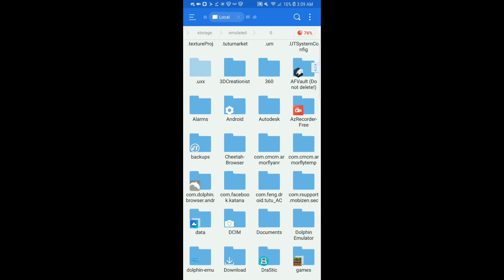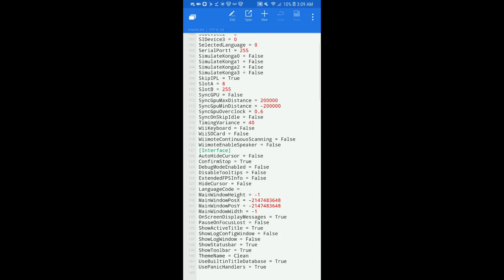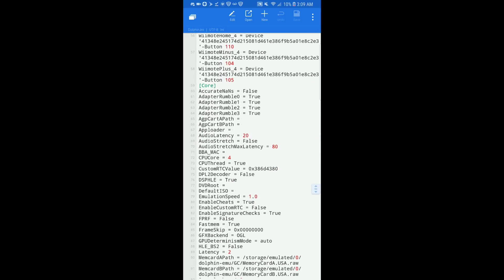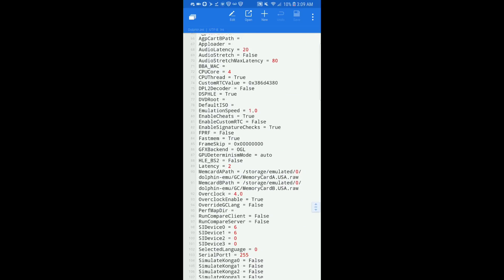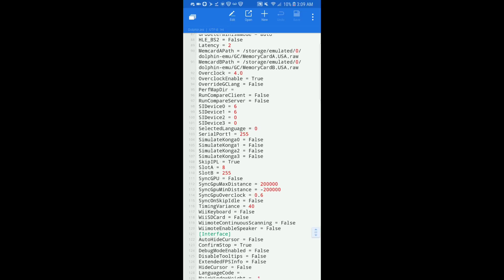Now let's go to ES File Explorer. We're going to go to Dolphin, emulator, config, Dolphin.ini, and scroll up a bit. Here's what I missed mainly: enable cheats set to true, sync GPU set to false, skip on idle set to false, and GPU overclock set to 0.6. Set it to 0.6 — that's all you need.